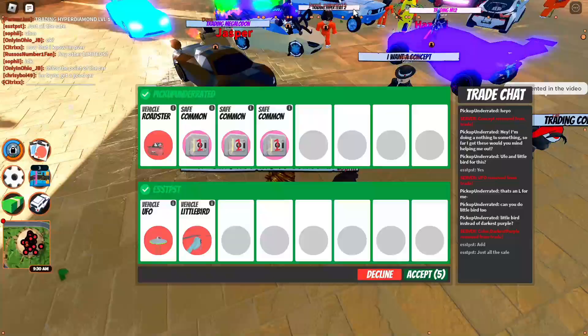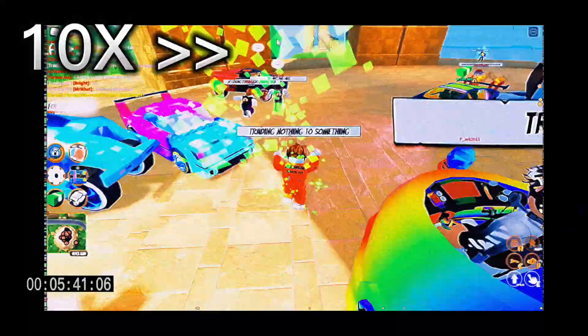I traded off my roadster for a UFO and a little bird. I did add my three safes, so it was only a 60k W, but still a huge win on my part.